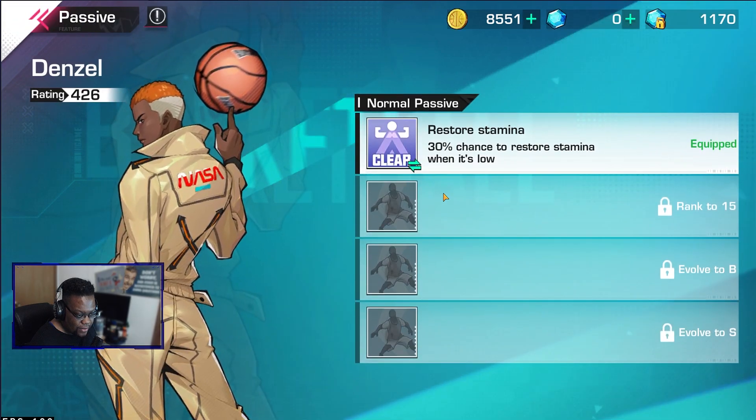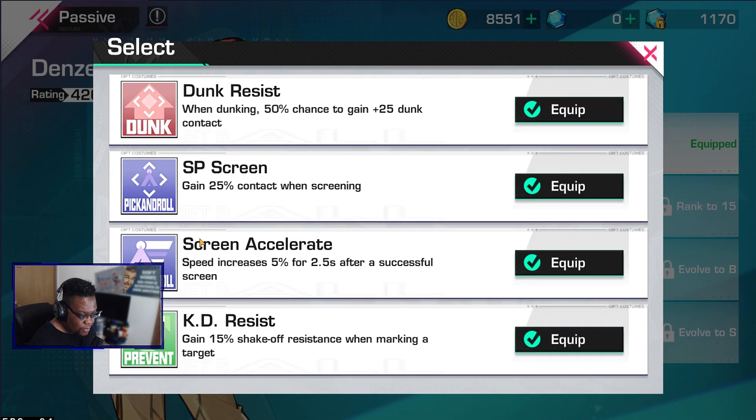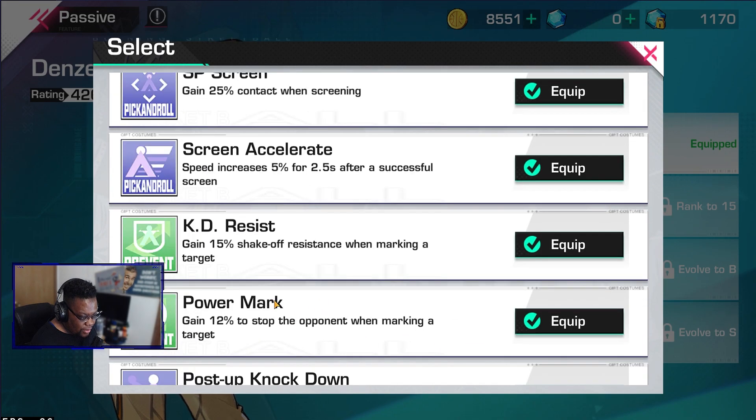The passives are different passive skills you can unlock that give your character certain passive attributes. Right now I have a 30% chance of restoring stamina when it gets low, because you do run out of stamina fairly fast in this game if you hold down the turbo button. There are different passive ones you can unlock or add to your character.